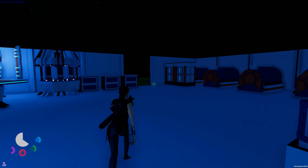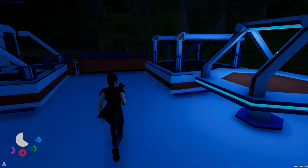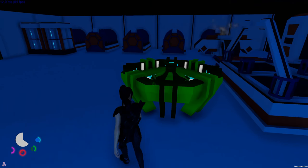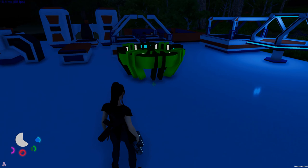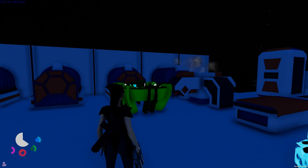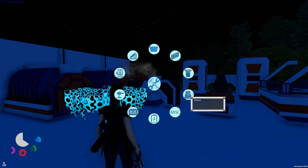Two copper and two gold - we can do that, we have storage now. Let's craft it. The component assembler - this is going to take more power. How big is it? Not too big. Let's put it here so we can walk around. How much power do we have? Oh no, how do I have two of them? What was that?